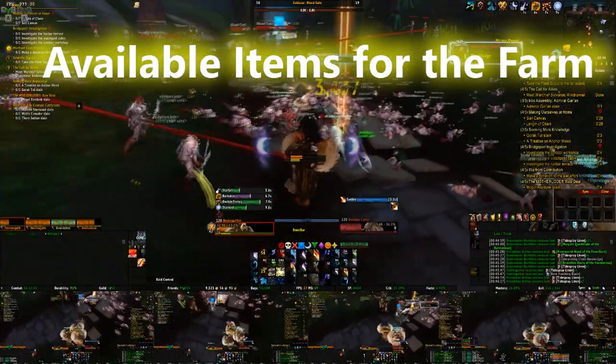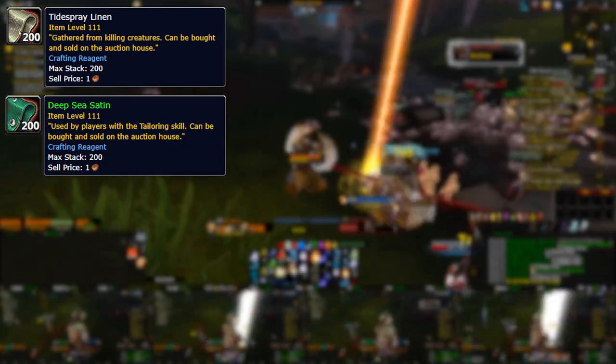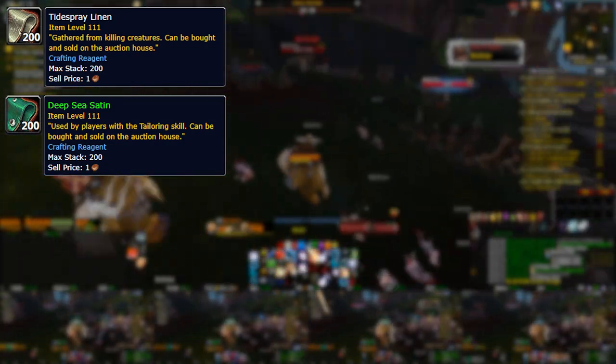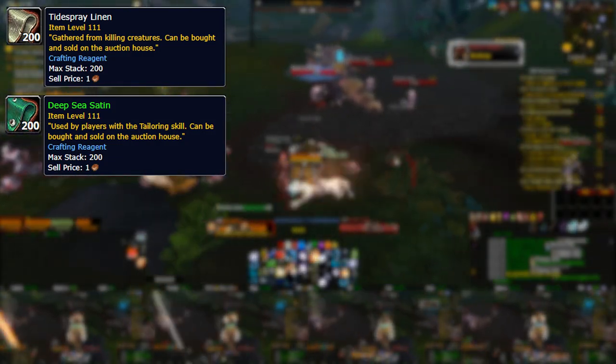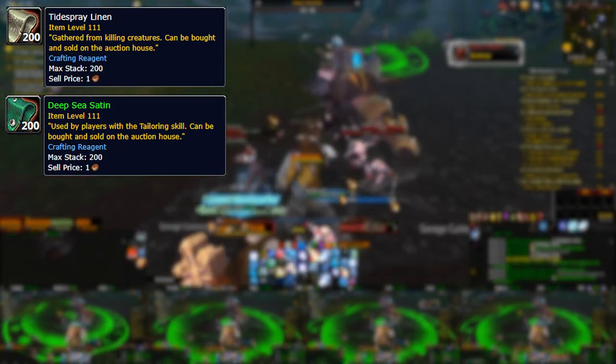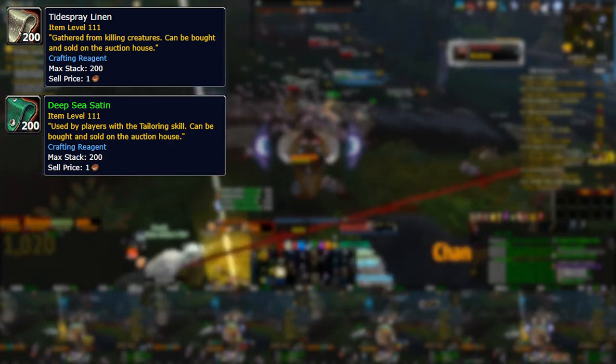I've done 10 plus hours for this farm, so it's just rough averages for my single toons when 5-boxing them. Items you can get: Tide-Sprayed Linen, Deep-Sea Satin — and if you are a tailor with the Scavenger perk, you'll get more raw mats for both. You can get green BOEs — scrap them for expulsom yourself, or sell in bulk via trade chat, ranging from 75 to 150 gold depending on the server.